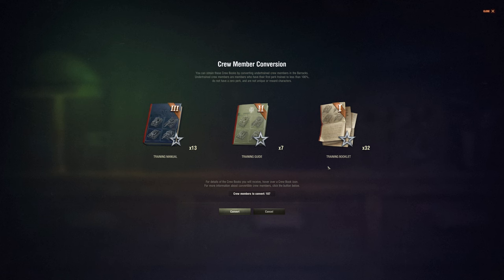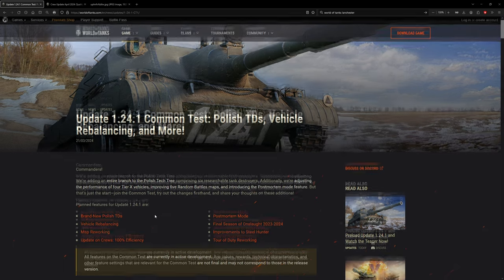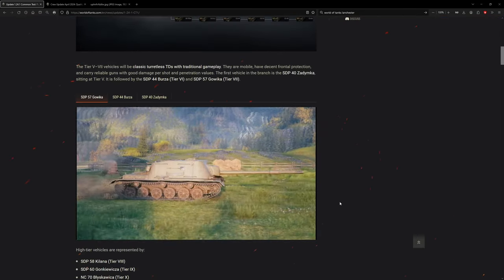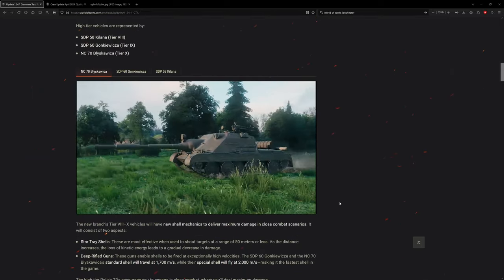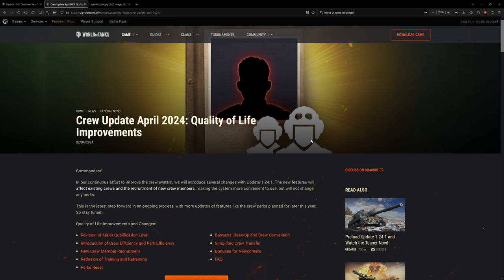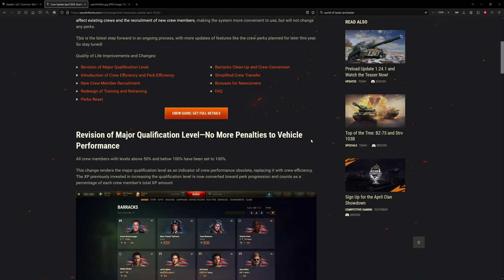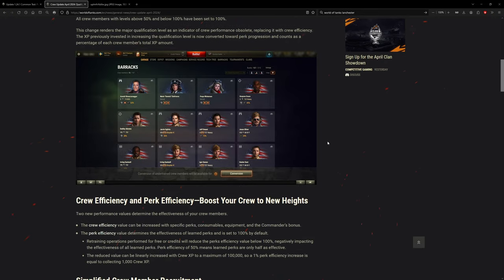We already covered all the other stuff on the common test — like the Polish tank destroyers, vehicle rebalancing, and map reworks — before I took the break. In the meantime they came out with an article about the crew skill stuff, with a little more detail but practically the same stuff we already covered, just more concise.